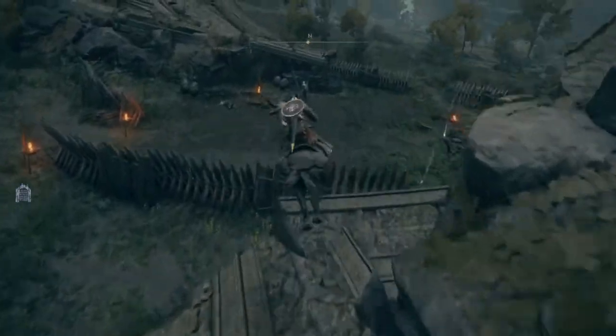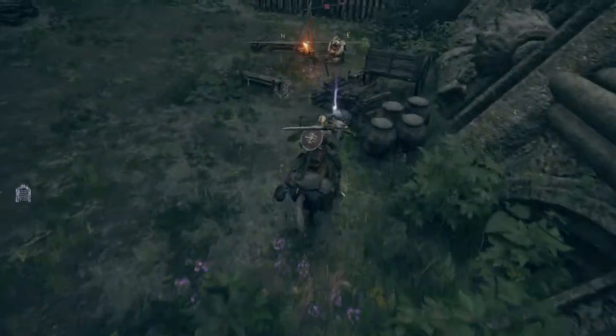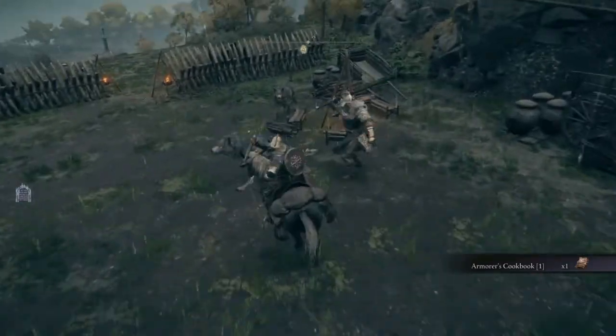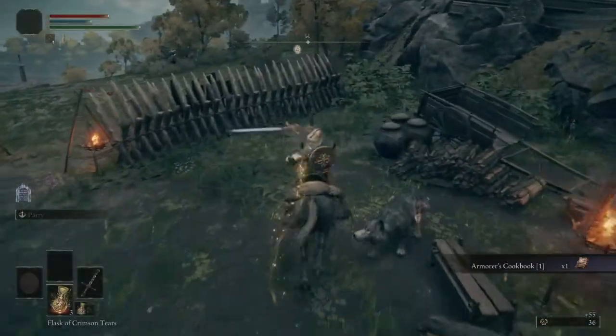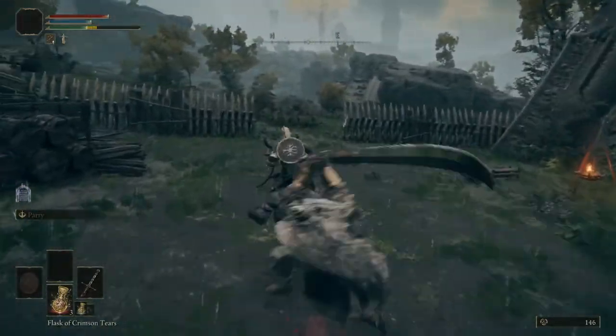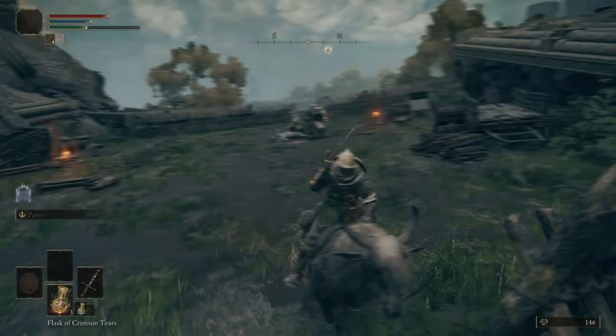Today we're gonna take on a beautiful assault on this camp and take this item, which is an Armorer's Cookbook. It's a beautiful item to have, especially if you're in the beginning, because you can now craft certain things. I'm gonna tell you in a bit what exactly you can actually craft with that item.